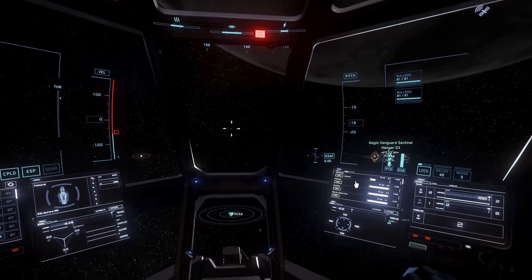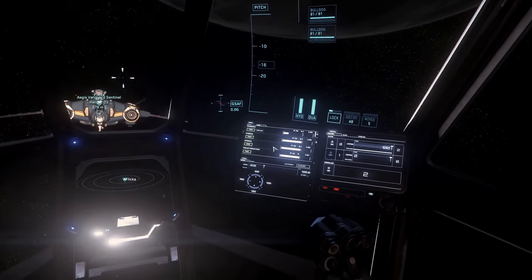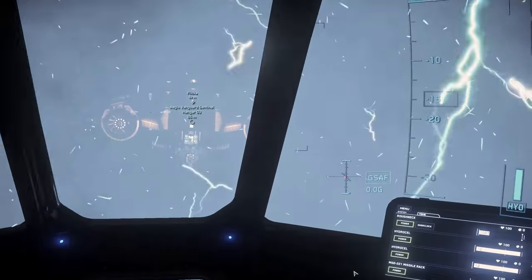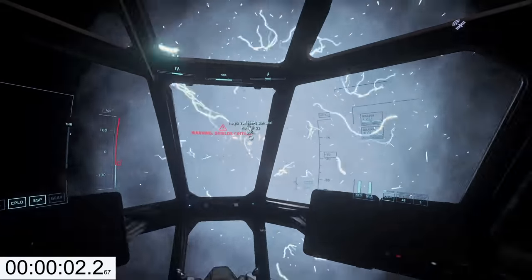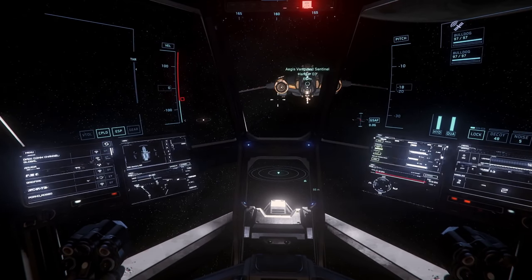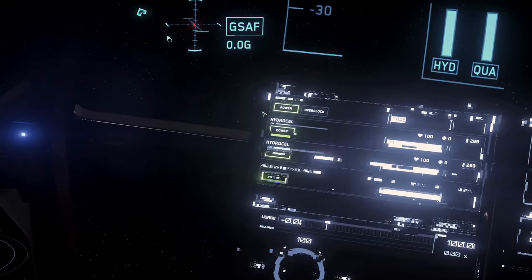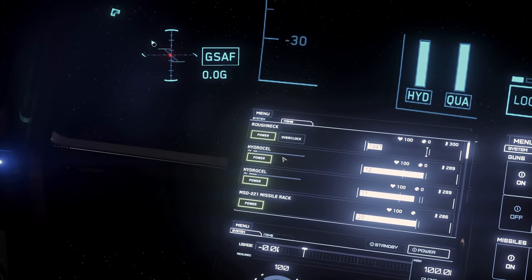We now have an Aurora MR. Flicka will shoot me with distortion guns and I will check if there is any component damage or if any components are getting shut down. I'm getting moved around — I don't know why they actually did this. We are shut down. I did not experience this in 3.14, but Flicka was able to shut down her own Aurora MR. MFDs are still distorted and I can see distortion bars over coolers.